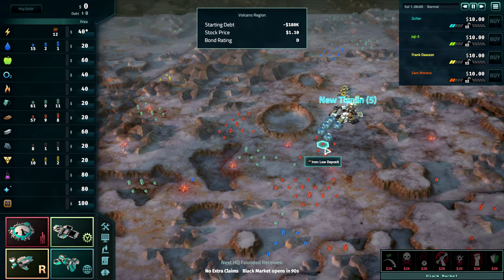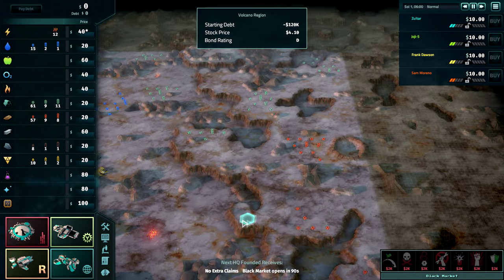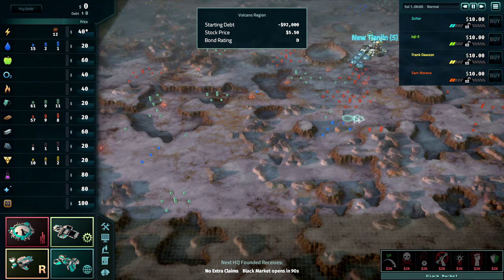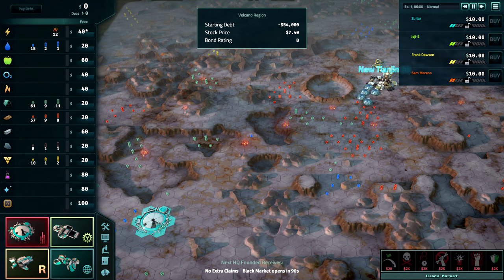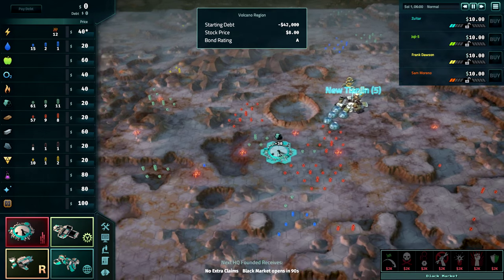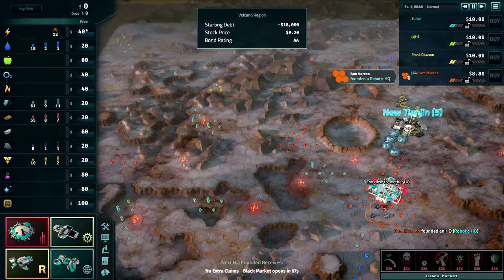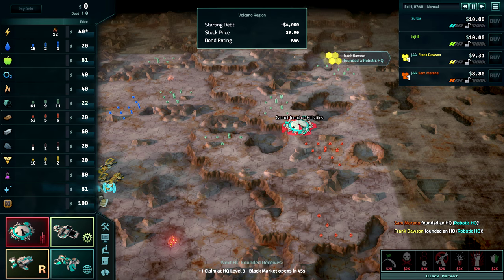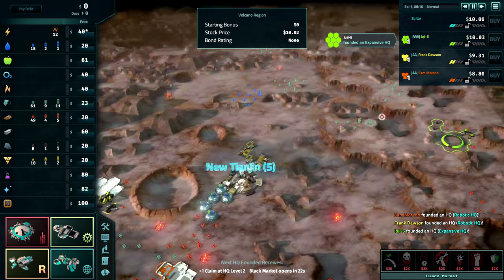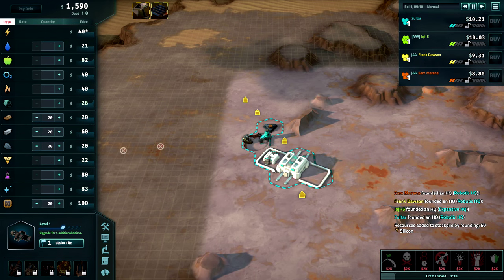Before we wrap things up, there is one last option we need to discuss, because there are times when you'll be the last to found and there are no locations left on the map. This is what a power found is for. A power found is very simple: found and immediately build power buildings. This can only be done by a player that starts with no debt, as income from power goes immediately into paying back a player's debt. Usually when you use this option, you'll be dropping a robotic corporation on top of silicon or carbon. Robots have no life support that you'd have to pay for with your power income, and they gather up a lot of silicon or carbon when founding on top of them — and this is what you'll need to build your solar panels or wind turbines. This is a bit of an advanced play, as it can be a bit tricky to pull off, but it can work as a last-ditch effort to stay alive on a weak map.